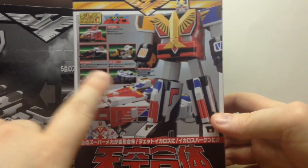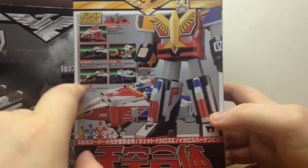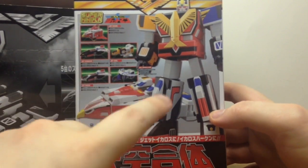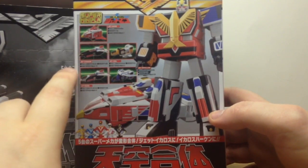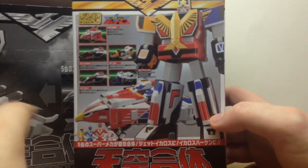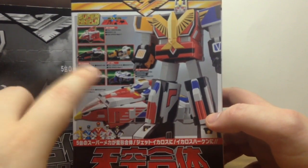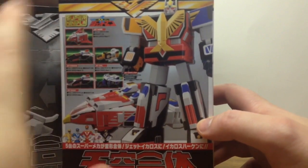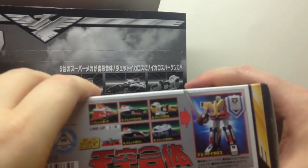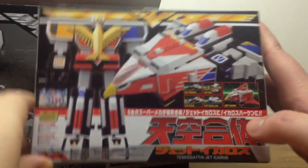On the front of the individual boxes we have stats for each vehicle: Jet Hawk, Jet Condor, Jet Owl, Jet Swan, and Jet Swallow. It gives the full length and speeds in Mach for each. The fastest is Condor and the slowest is Owl. It's a cool thing I do like about mecha boxes — they normally include stats for your mecha. On the side we have more box art and cool promotional stuff, with one side attributed to the original Deluxe Sentai Mecha counterpart, showing the full length of Jet Icarus and Icarus Hawken.